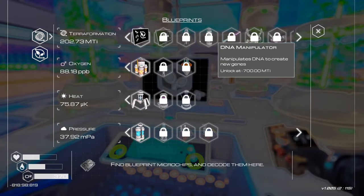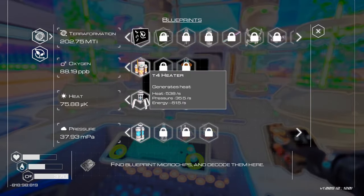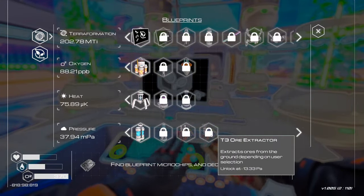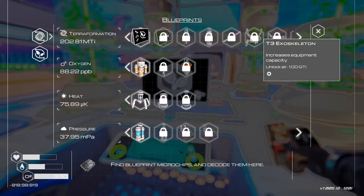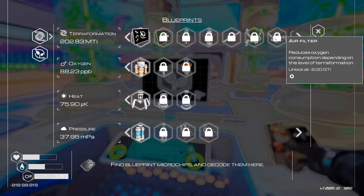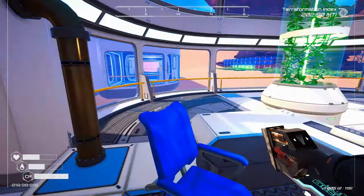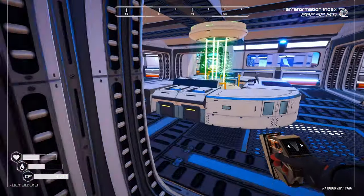We still have all this to unlock. Nuclear fusion generator. There's so much stuff — exoskeleton, air filter. It reduces oxygen consumption depending on the level of terraformation. Yeah, loads and loads of stuff.